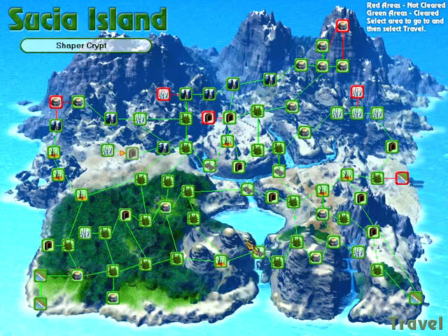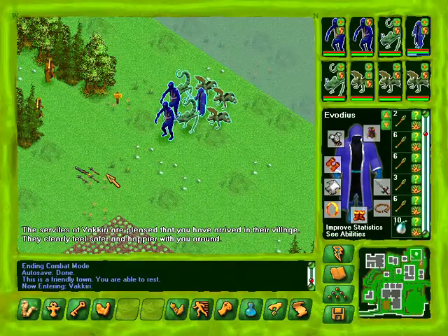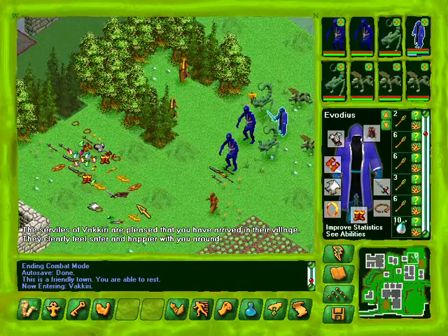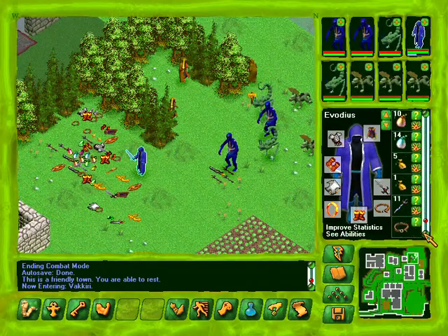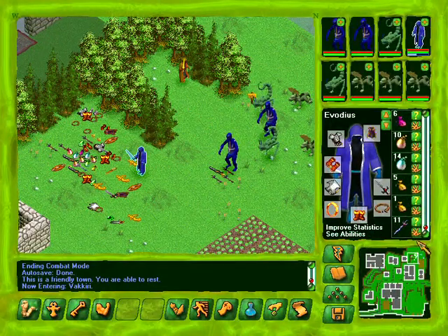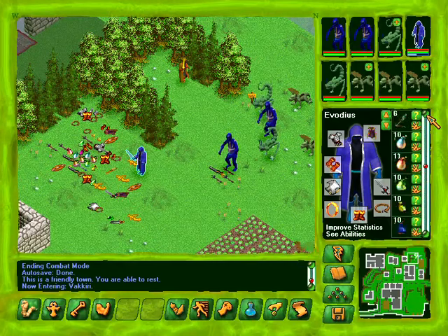That was awesome - really, really awesome! It's clear. That was not as hard as... I think that was easier than the outer shaper crypt, to be honest, although my creations are more powerful now - granted, that is definitely true. But I think I crushed that. I mean, the first time I entered it I had some trouble, but after that... and Danette's spirit was not very difficult. I had strong power, but not compared to what we were able to field.